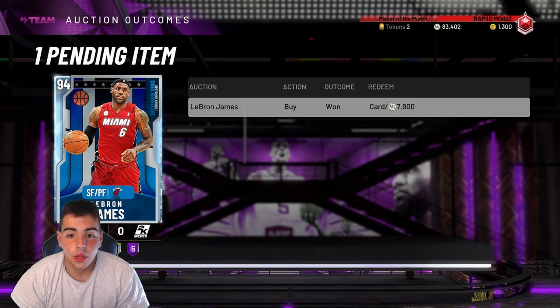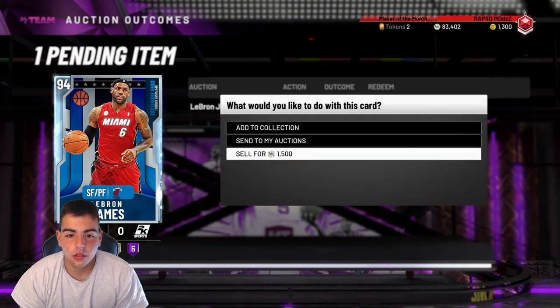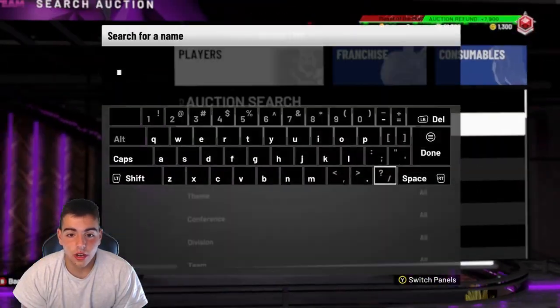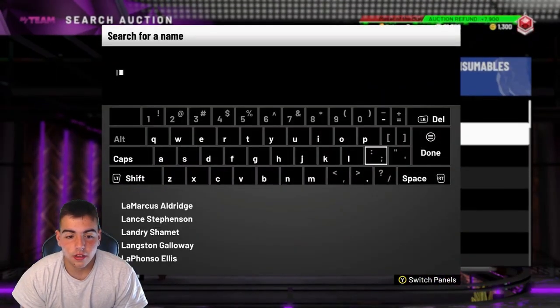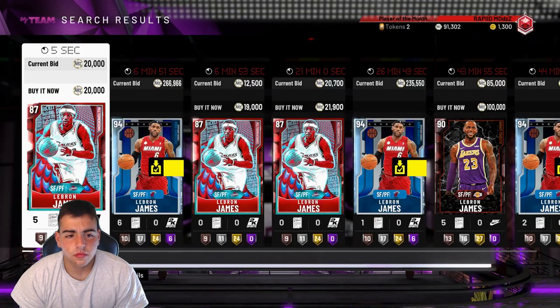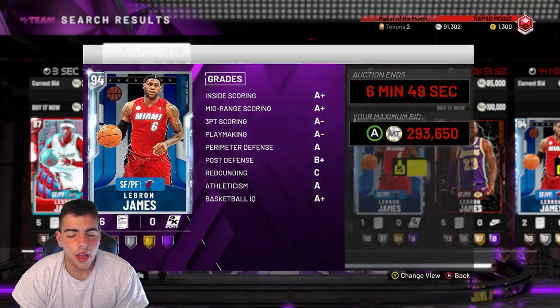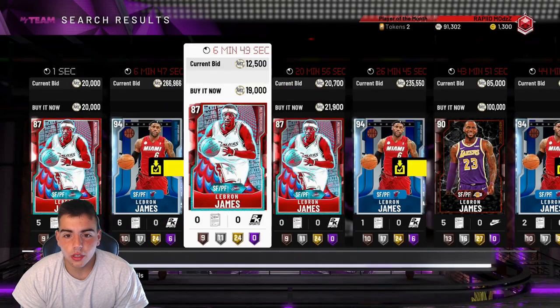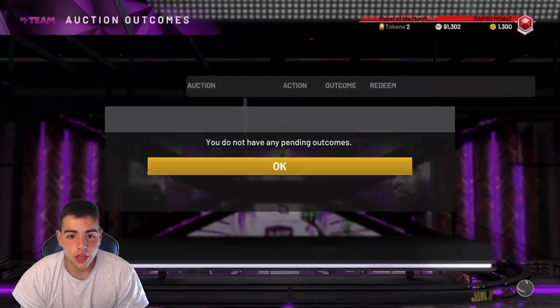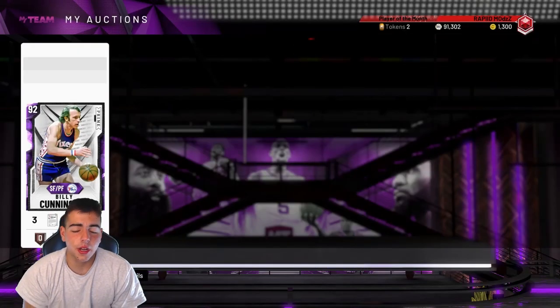Let's see if we got LeBron and we won. Oh my goodness, oh my god, we just got LeBron! That means I probably just lost a ton of MT — let's check. LeBron James, Diamond. Oh my god, yes! We took a dub, thank the lord. We got LeBron, it's time to do those sets. We got T-Mac and LeBron, we're ready to go.